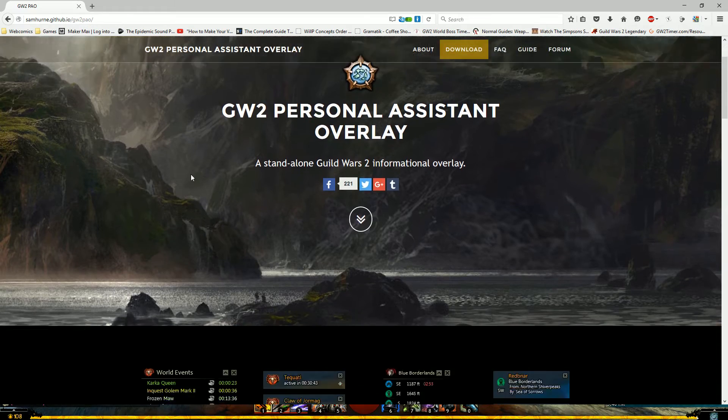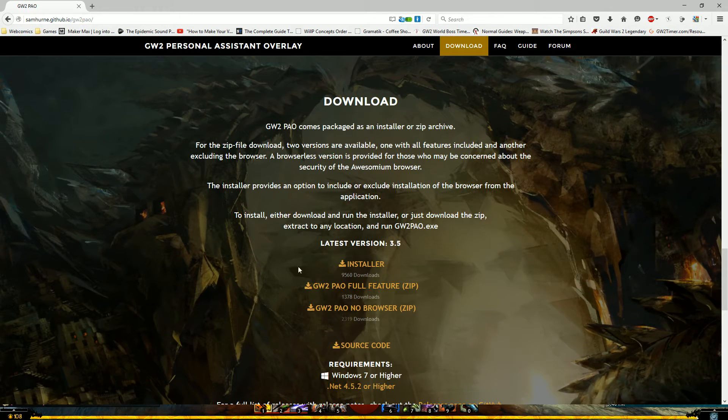The download button is right here. It'll take you straight down to the download section. You can download the installer or you can download a zip file. He's also got the source code posted, so if you want to make tweaks you can play around with it.